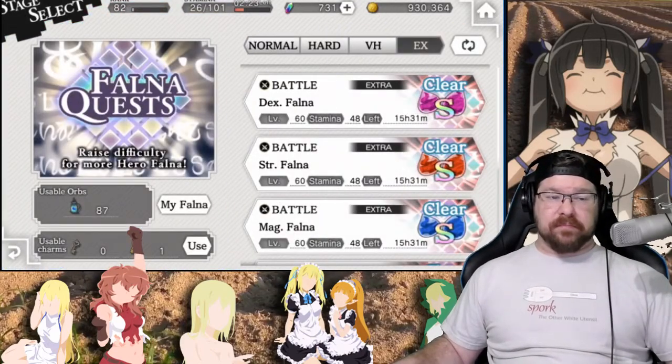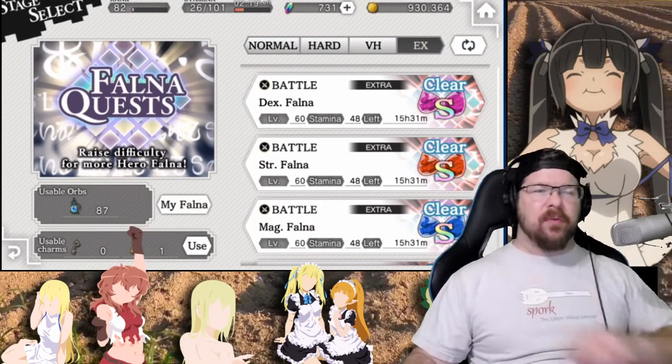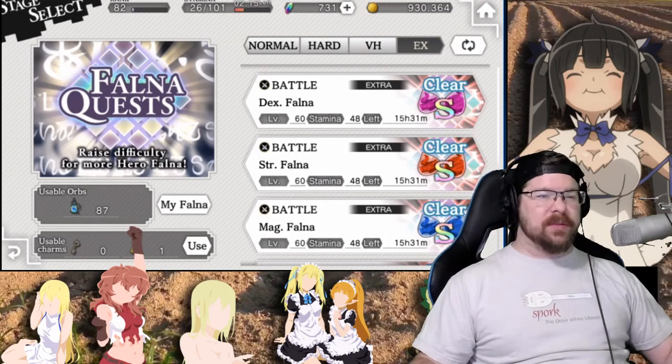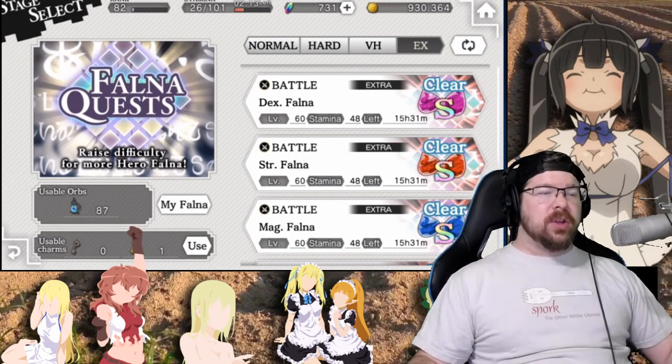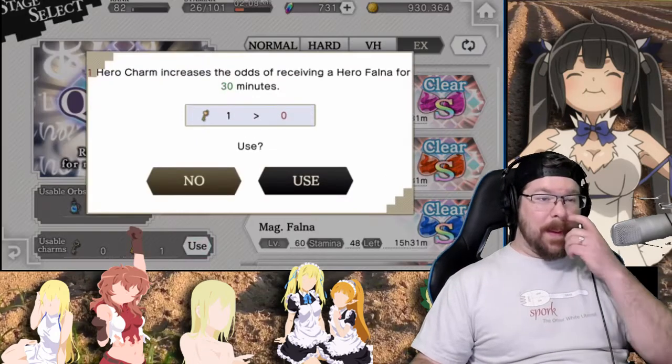Our goal today is to run Falna Quests and go mad hard on these things. Now, how do you get Hero Falna? Hero Falna will randomly drop while you're running these Falna Quests. You should have a key over here - you should have that Bronze key. I've got the Gold key.